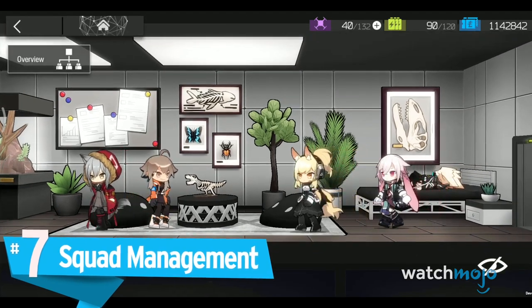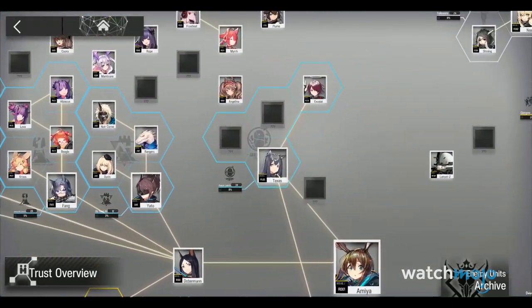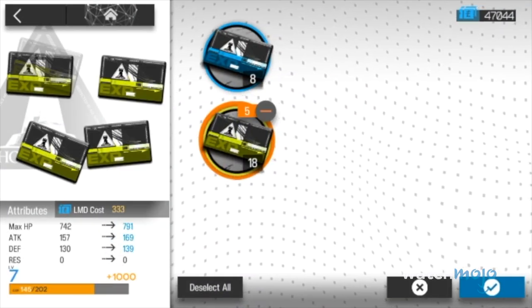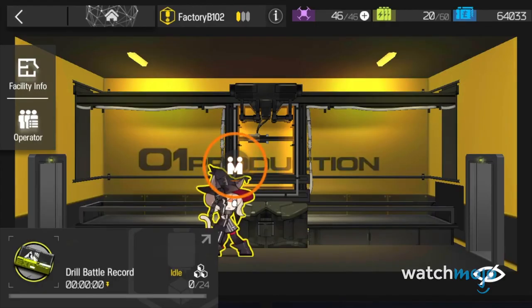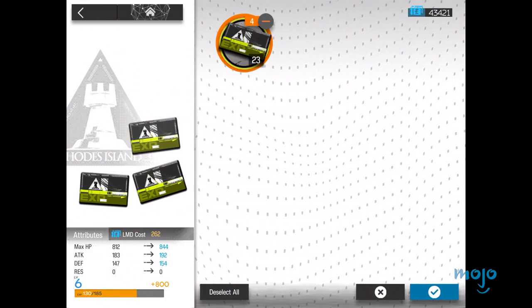Number 7: Squad Management. When off the battlefield, a solid chunk of your time will be spent managing your squads. This is much more crucial to gameplay than it may seem. In order to keep up with the game's increasing difficulty, you'll have to keep track of which unit you're levelling up and how often you're upgrading their skills. You'll also have to keep track of your unit's potential ranks, a rank that can reduce deployment costs or increase a stat. Arknights does not reward the hoarder, so make sure you're using those drill cards and tokens as much as possible.